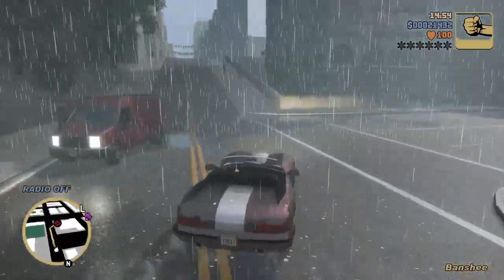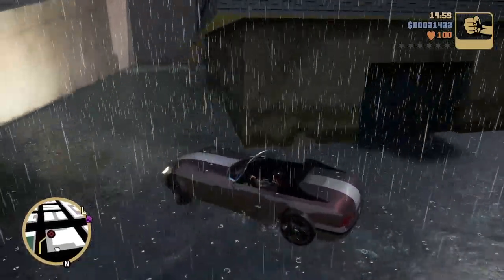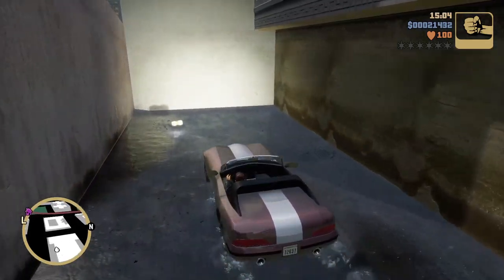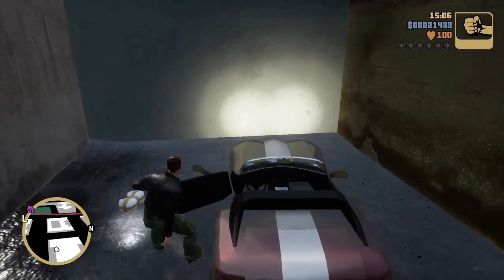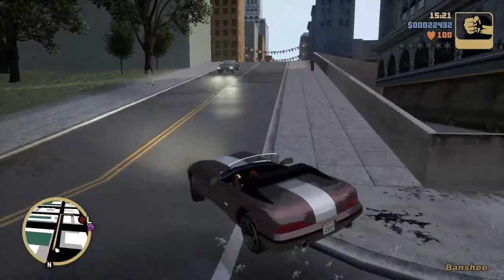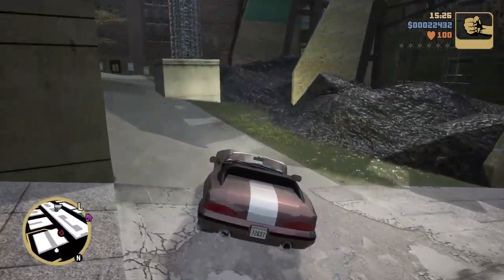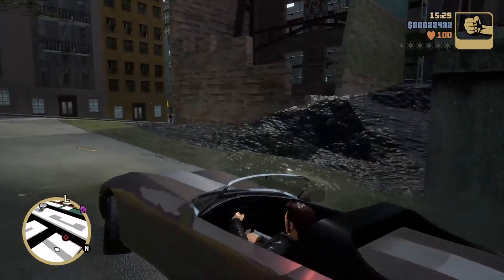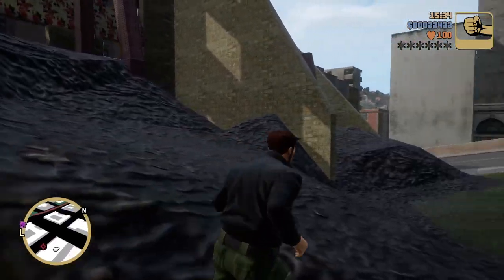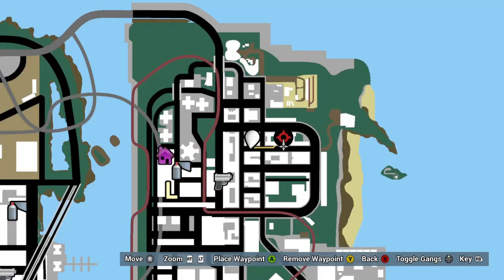This Banshee is one of the best cars you can get right away — unless you do firefighter missions, you can spawn way better ones. The next package is right around the corner. These aren't too hard to get, you just got to mark them on your map. In the old GTA you couldn't mark these packages, but now you actually can — that makes a great deal of difference. Number 18 is up these cobblestone steps.